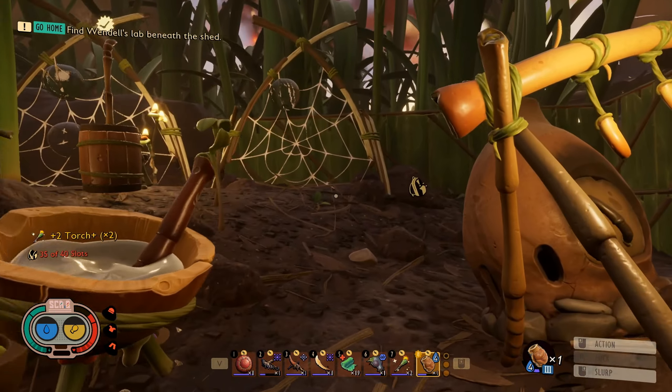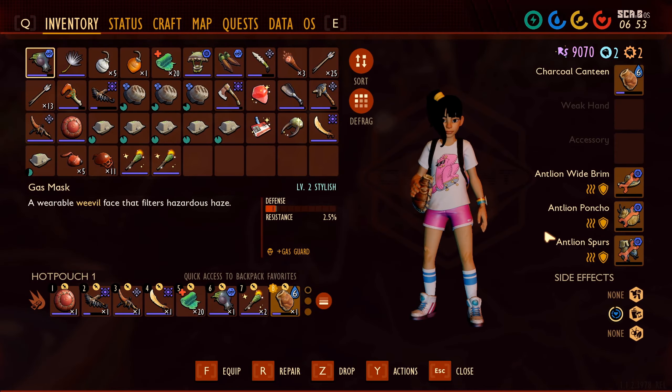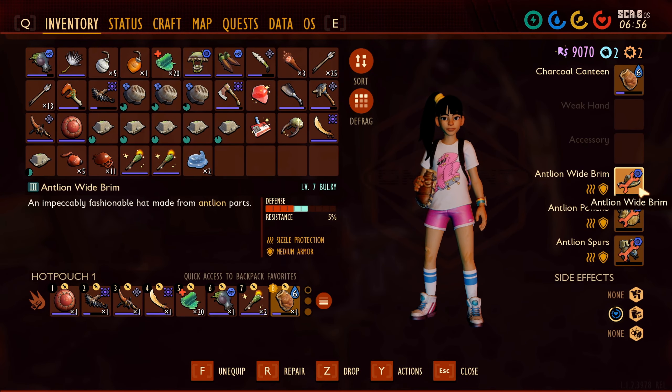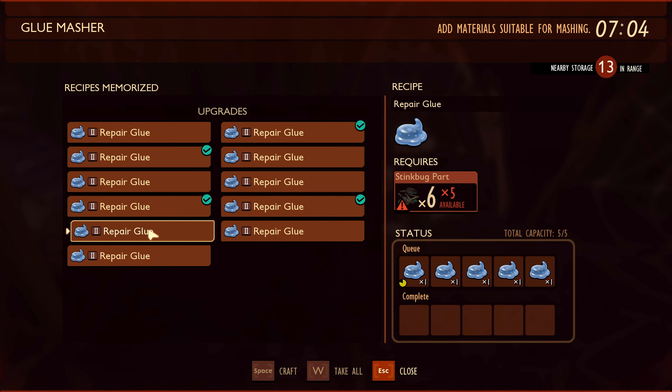I'll bring two with me. Okay, we're out of sap in this area. I need to repair this as well. Just keep this going — it does it one at a time. Probably should keep the roly-poly parts. Maybe I should just farm the stink bugs since we have so many of them nearby and they're easy to kill. I could use ladybug parts as well. We'll just have to wait for this, and then after this I'll take a break.